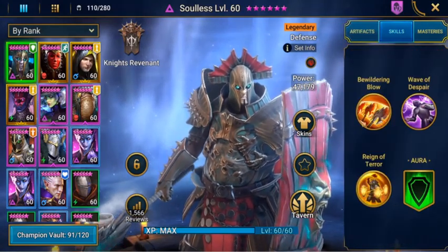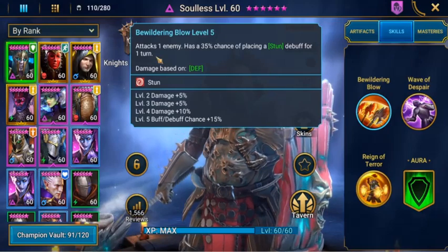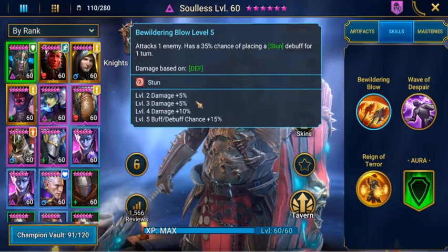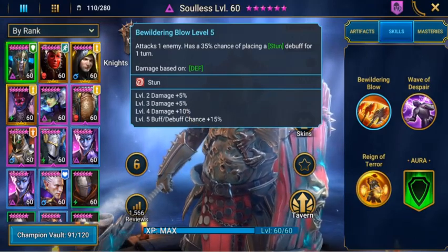His skills: Bewarding Blow attacks an enemy and has a 35% chance of placing a stun debuff for 1 turn. I've got him booked out as well.